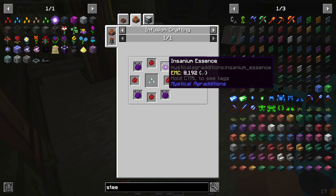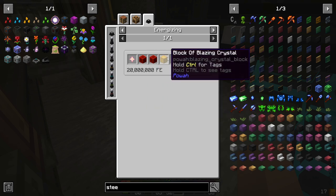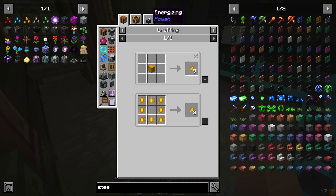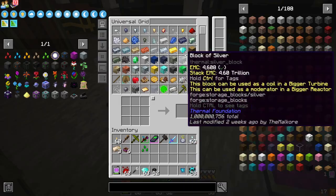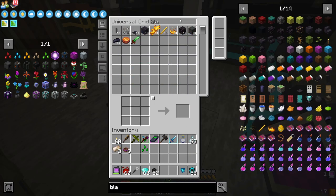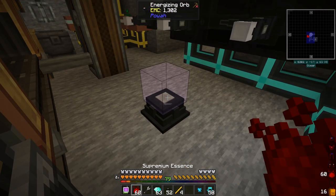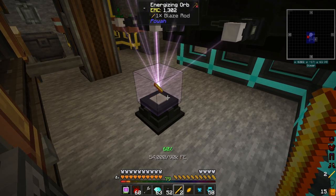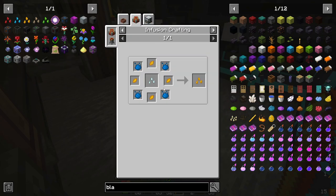Nitro crystals — that requires insanium, one nether star, two blocks of redstone, and a block of blazing crystals. Blazing crystals are blaze rods. We'll definitely want to do the blaze rod one next. Get four of those because I think it's only four of these that are needed.